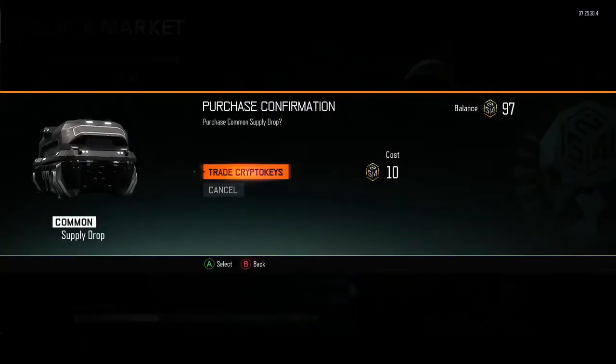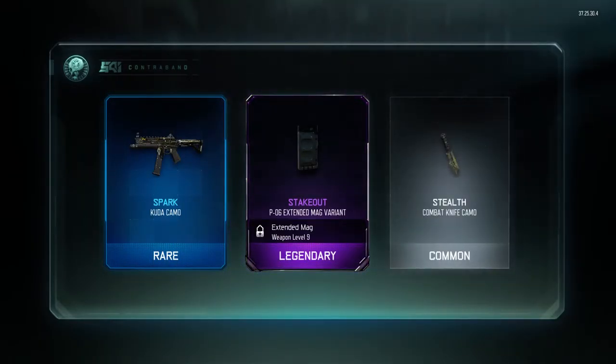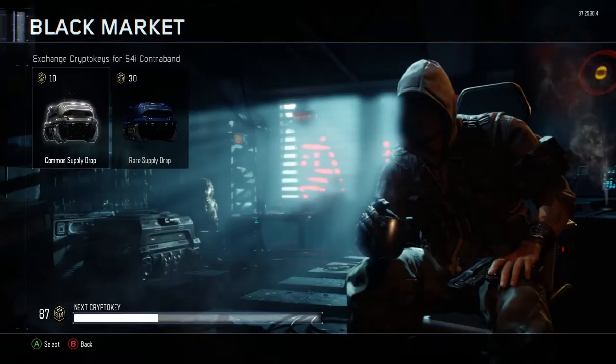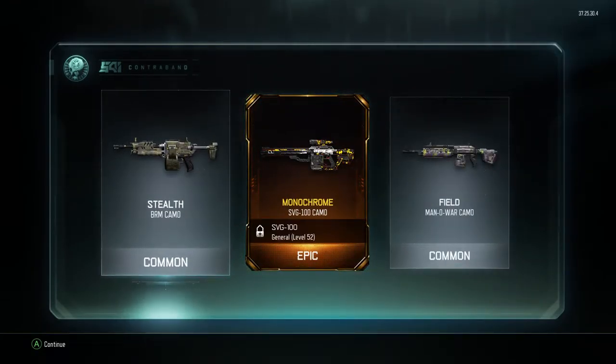We've got another, we've got a rare — nice. Let me try to remember what we've got: we've got a pharaoh camo, and we've got a kuda camo. We've got another kuda camo, and an extended mag for the PO6 variant. There's another epic camo for the SVG — damn.